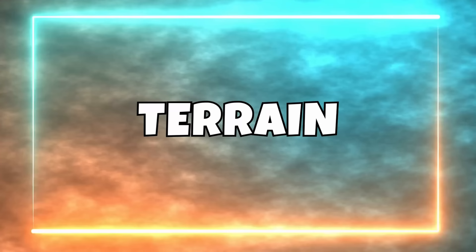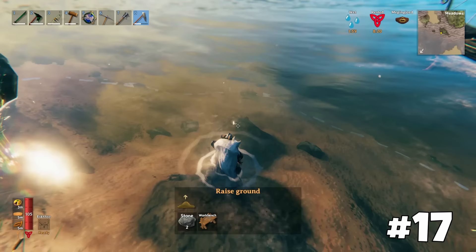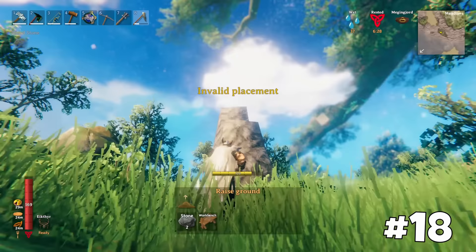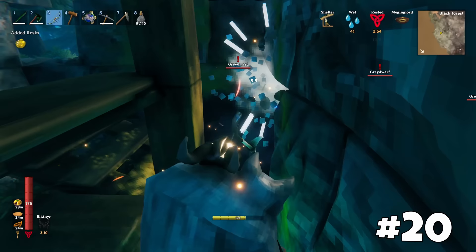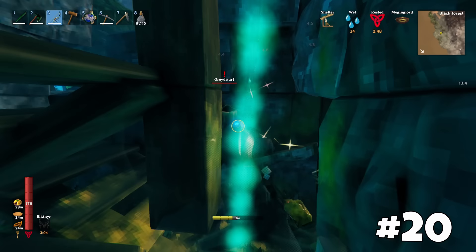Now let's talk about terrain tips. You can obtain previously unreachable items from underwater areas near the shore by placing a workbench and raising the ground below it. The item will initially disappear and then respawn on top of the raised ground. You can even create natural walls using a hoe, which are indestructible. If you find yourself surrounded by enemies, placing a workbench and ascending to higher ground using a hoe can save your life. In some situations, barricading yourself inside a building allows you to safely shoot enemies, as long as they are not big enough to destroy the building in one or two swings.